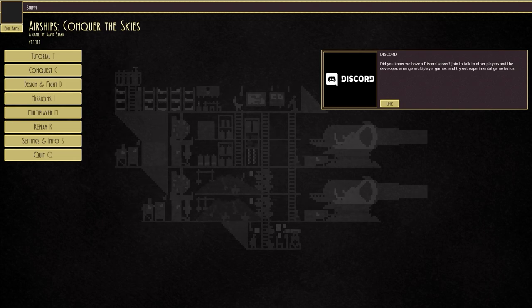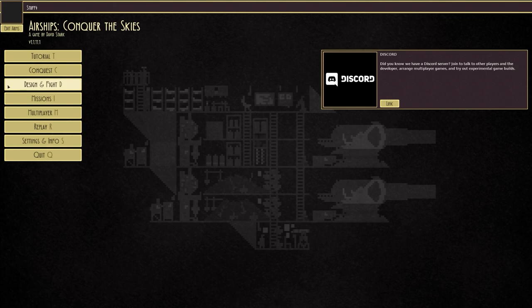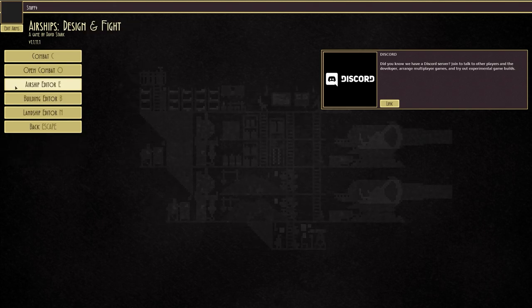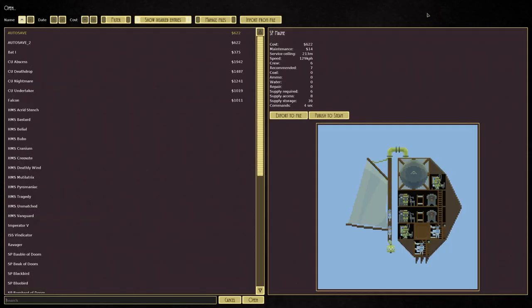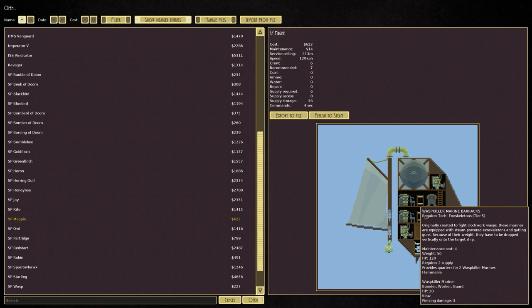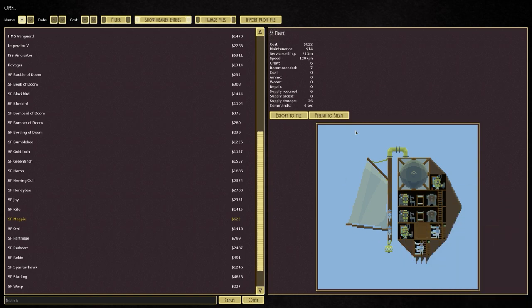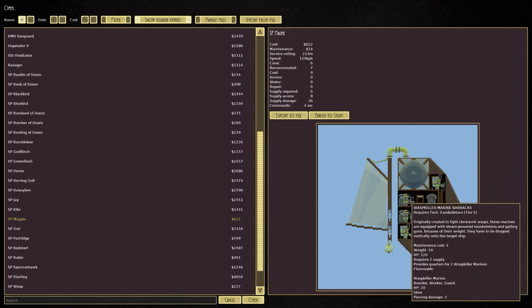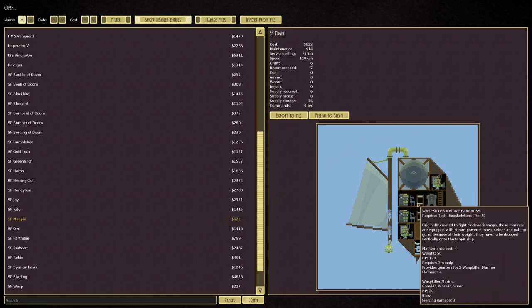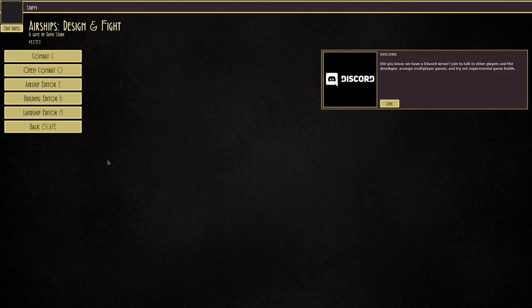Welcome back to the game. In the previous episode we were looking at the Magpie, technically version 2. It was the airship all about the wasp killer marines — this was the redemption build where we made it a lot better. It goes above, drops down these wasp killer marines, and with the exoskeletons and minigun they basically clean up everything inside of whatever they happen to drop on.